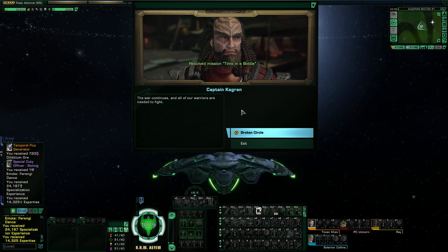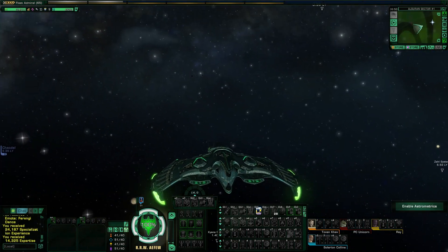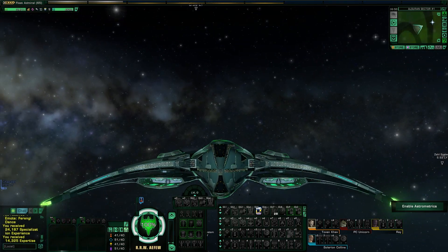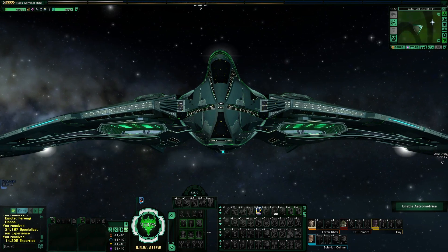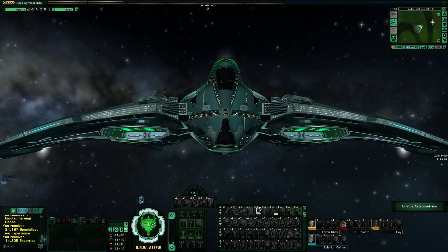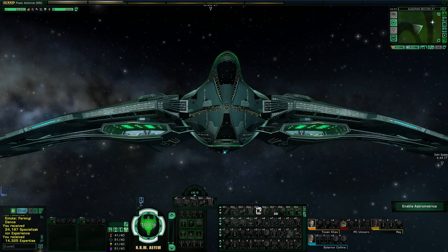A temporal flux generator could be useful — it grants immunity to all damage. Unicorn, you could use something like that. The war continues and all of our warriors are needed to fight. We just got this generator and now Unicorn's going to have to figure out how to use it. I hope you got this whole science thing on lock because this thing is gonna keep you alive. Timeship. Time eraser. Heavy stuff. I don't know if it's actually going to work or not — we're gonna have to see. In the meantime, we're going to take a little break, head back to the Beta Quadrant, get some rest, get some repairs. We come back next time — presumably it'll be something timeship related. If you want to be here for that, make sure you subscribe, hit the bell icon for every video. If you know somebody else who might be interested, share it. Otherwise, leave a like and a comment below. I'll see you next time for more Star Trek Online, and until then, take care.